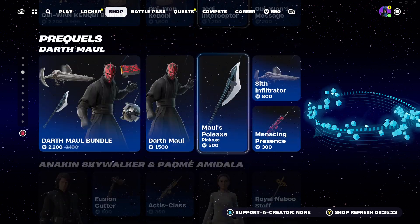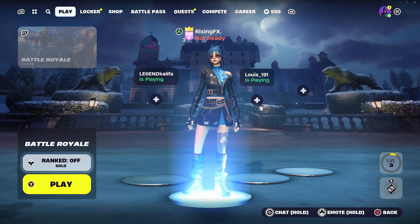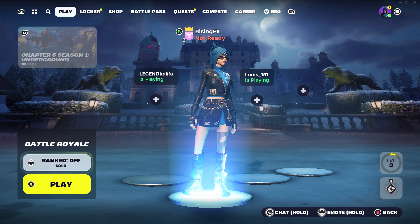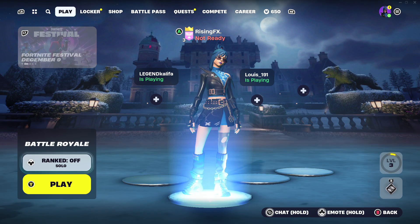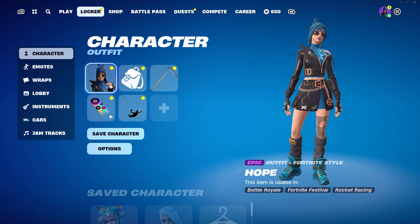So Fortnite has partnered with Rocket League, which is honestly insane, to bring in the Lamborghini Huracan car into the game of Fortnite Chapter 5. And here is exactly how you can get it inside of Fortnite. So make sure you guys are paying attention. We've got loads of really cool new features in the game, including here right here in the locker bundle, that's pretty cool too.